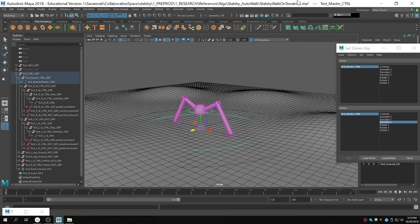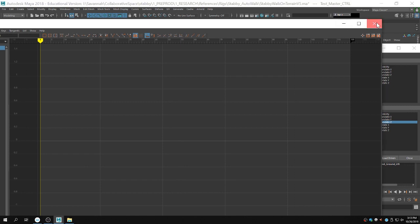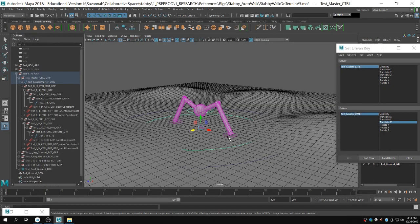Set Driven Keys are very helpful for a lot of things in rigging. One thing you do have to look out for is when you're in the graph editor, make sure the tangents are how you want them to be. For most set driven keys — like if you're doing a reverse foot — you probably want them to be linear. For anything where you're rotating joints, you want it to be linear. But if you're doing a walk cycle, you may want to mess with the tangents to make it look more believable. If it's just controlling offsets of joints, you want that to be linear.